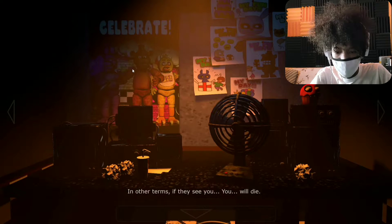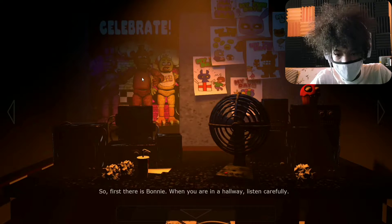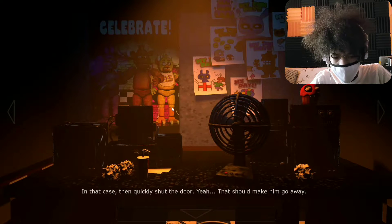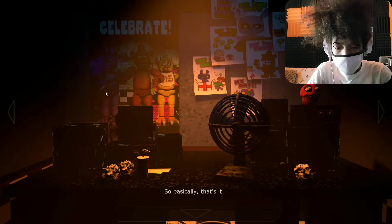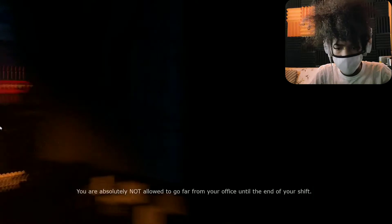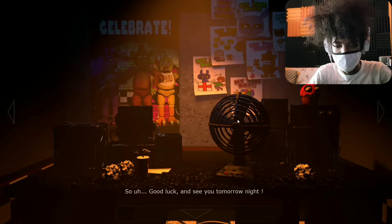In other terms, if they see you, you will die. But don't panic — I'm going to tell you how to avoid that. You're provided with a flashlight. First, there's Bonnie — when you're in a hallway, listen carefully. If you hear breathing, that means Bonnie is close. In that case, quickly shut the door; that should make him go away. Beware — he might be able to hold his breath. You just have to wait until the end of your shift at 6am. Check the halls regularly, and you're not allowed to go far from your office. Good luck! Wow, I pretty much forgot everything he just said.